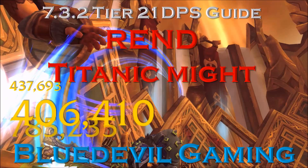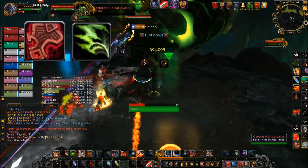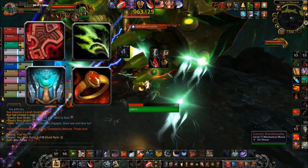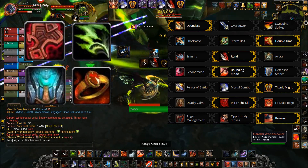What's up guys, it's Blue. This video is going to show my first mythic kill using the Wren build. With this build I was running my Pantheon Trinket alongside Scourgewing. For the legendaries I was using the Great Storm's Eye and Alias Stoneheart, and for talents I used Dauntless, Double Time, Wren of course, Bounding Stride, Titanic Might, In for the Kill, and Ravager.